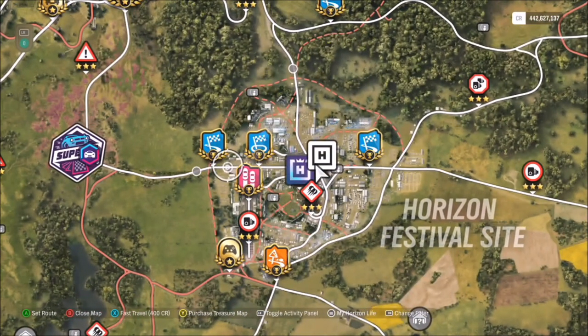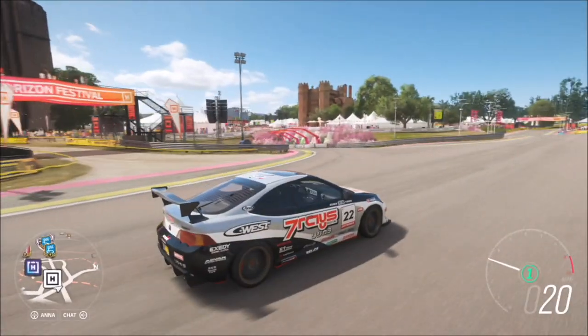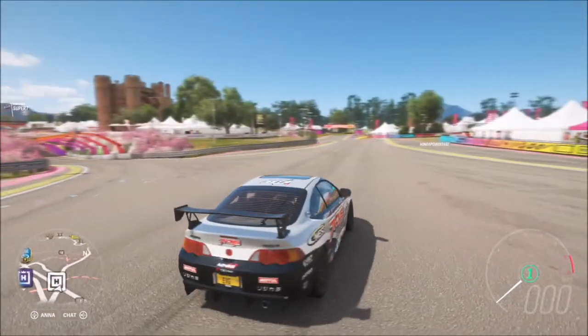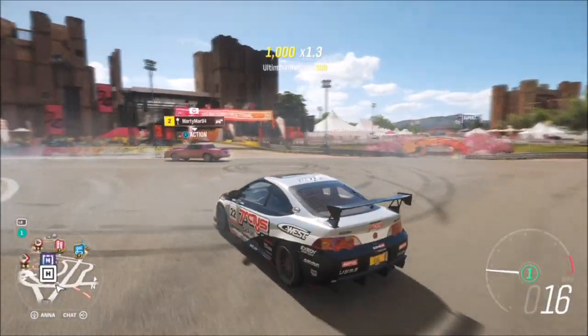There are of course two ways to complete this one. The first way, which I'm showing you now, is by just being in an online game — whether it's with friends or you're just trying to find some — all you have to do is find someone else roaming around the map and take a photo with them and their car, and of course your car.